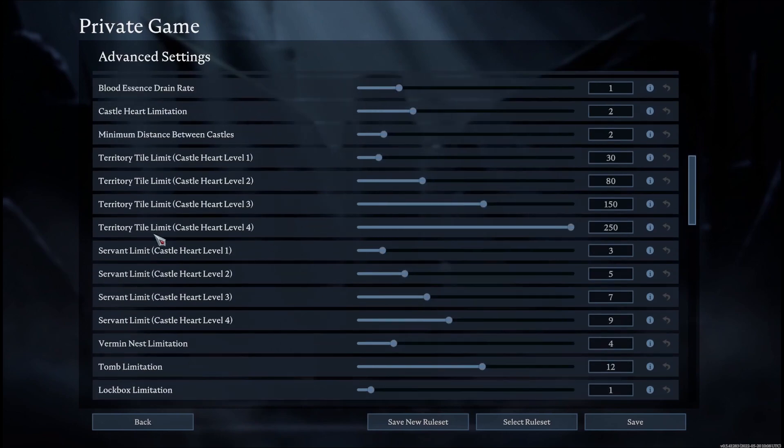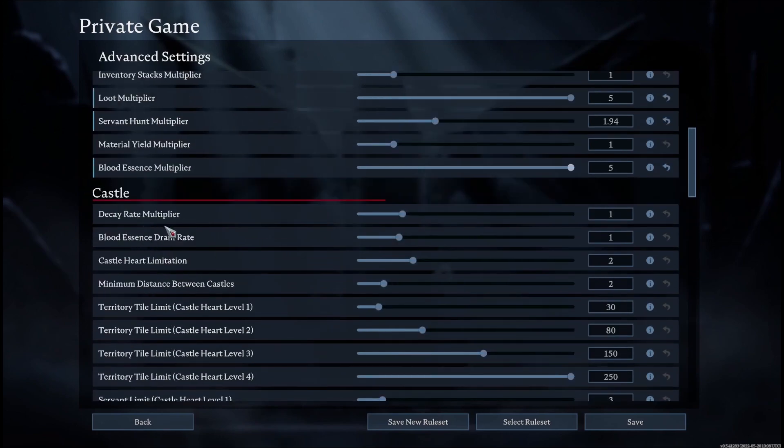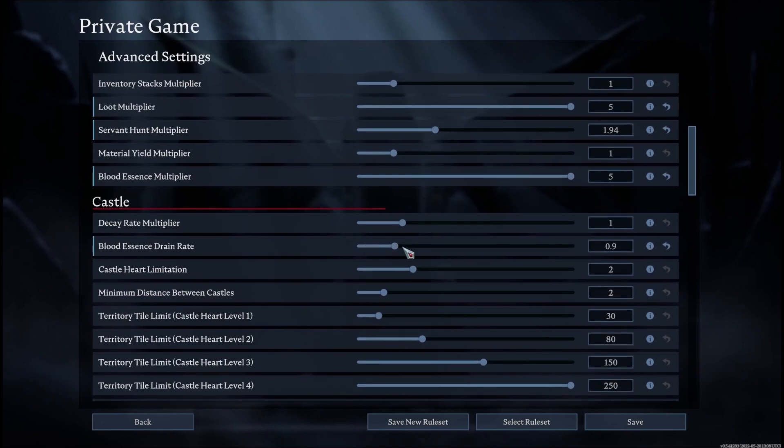Next are castle options. Decay rate multiplier changes what happens when you have a castle heart but don't place any blood essence — your castle starts decaying, and you can change the multiplier on how strong that decaying process is. Blood essence drain rate changes the consumption rate of castle blood essence, and you can adjust that to whatever you want.